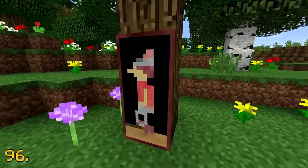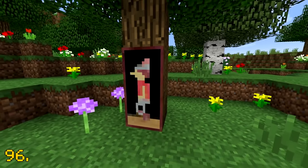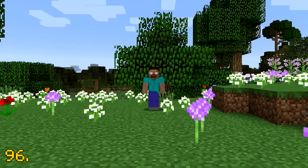If you go into spectator mode, then left-click on a painting, you can see your Minecraft world through the eyes of a painting.